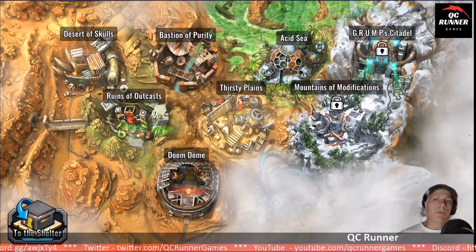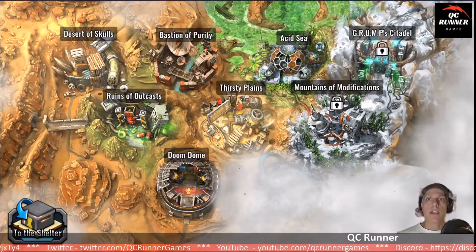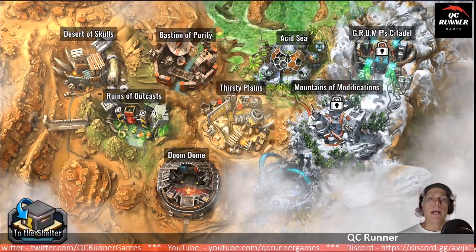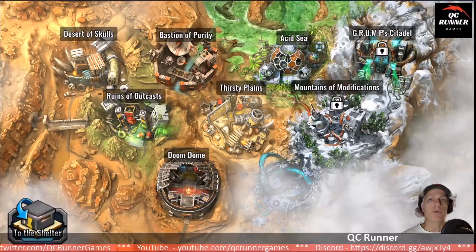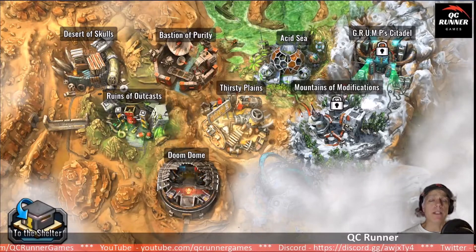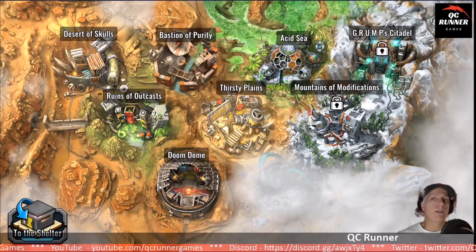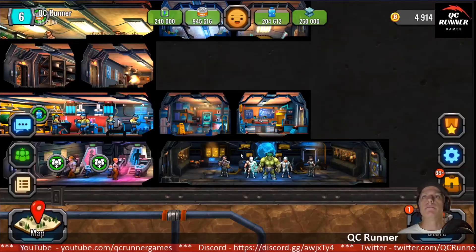The levels in doom dome currently — and it sounds like after the release of the new update this might change — but currently your opponents are based on your squad. As I kept leveling up, my competition kept getting harder and harder. Once I got to four times level 30, I just couldn't even beat the first wave. I've gotten stronger so now I can get through 10. The idea here — I saw somebody else do this: they basically kicked out all of their fighters, started over, and leveled people up to level 26, and got further in the doom dome.